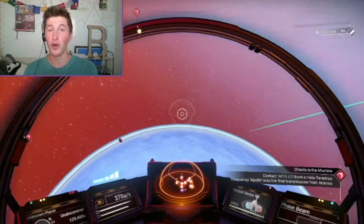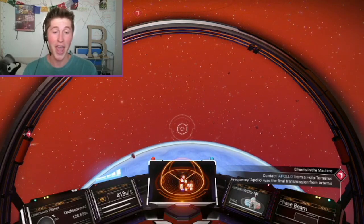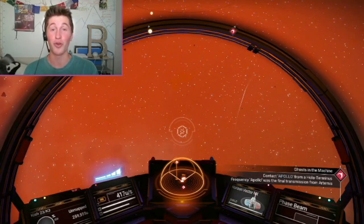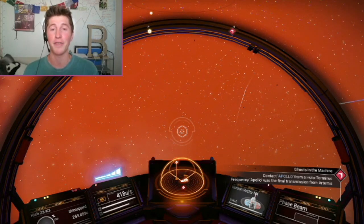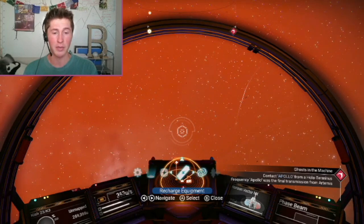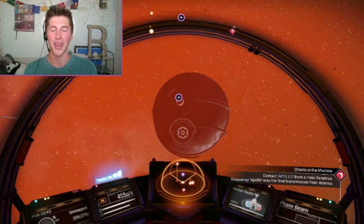In case you're out of the loop, No Man's Sky just released a new update that allows us to fish and I figured I may as well try it out. And in order to do so, I'm going to need to get myself a fishing rod. The way I'm meant to do that is by summoning the space anomaly and then buying it from someone there.